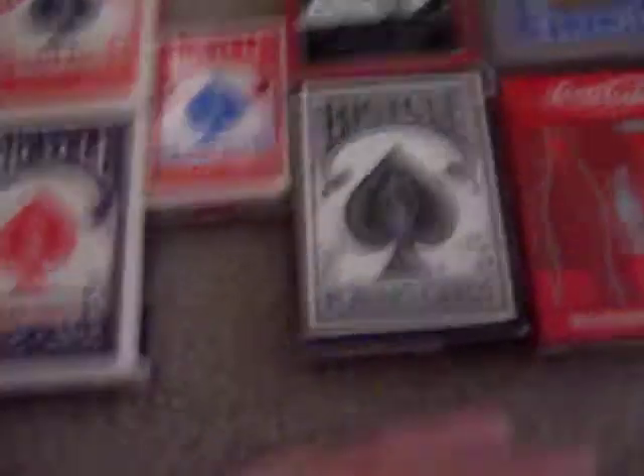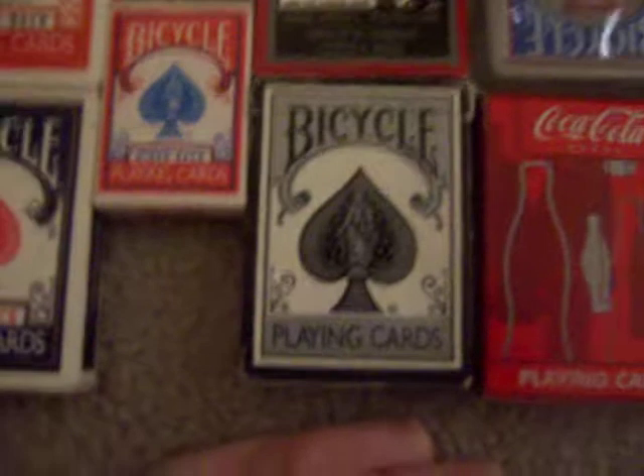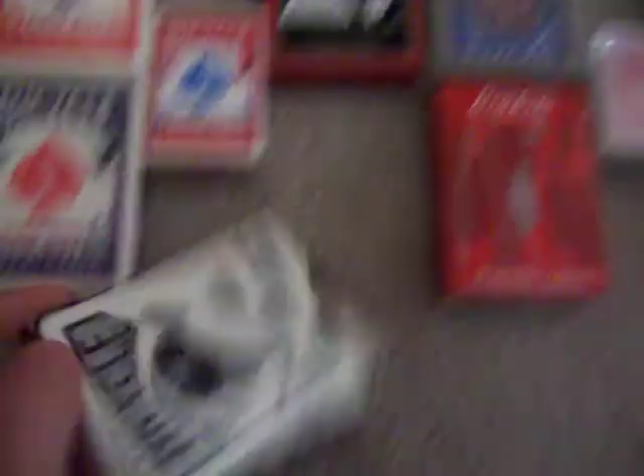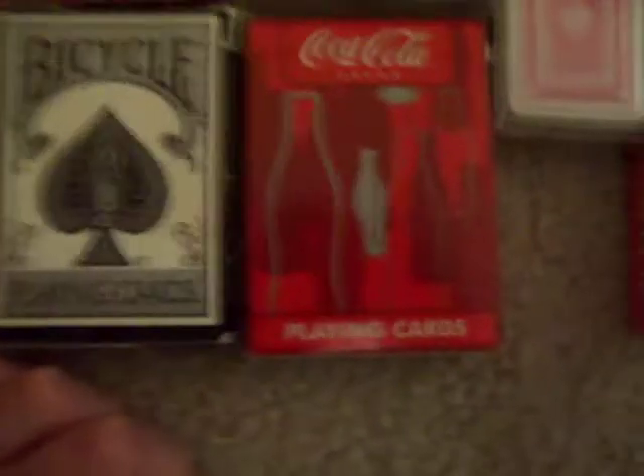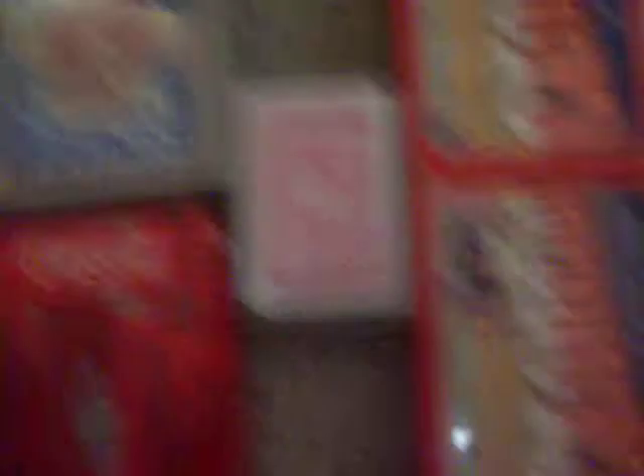Ghost deck, red deck, blue deck, miniature red. I'm not sure what these are — they're almost regular except the red pips are silver. The Tragic Royalty deck, clear deck, Coke playing cards, and another miniature deck.